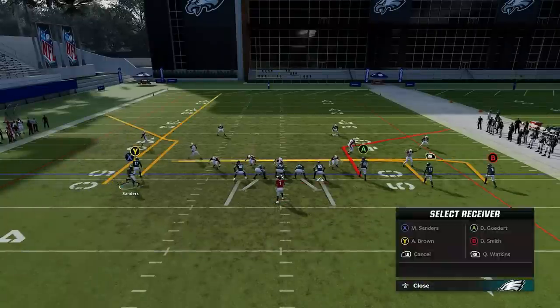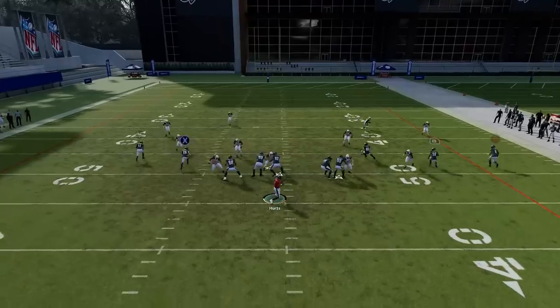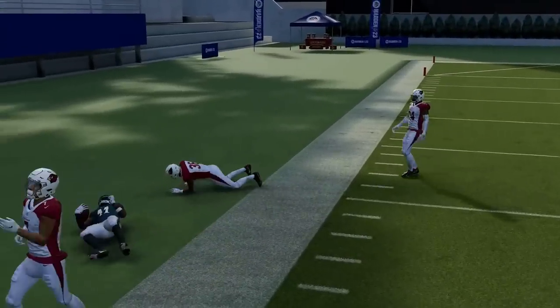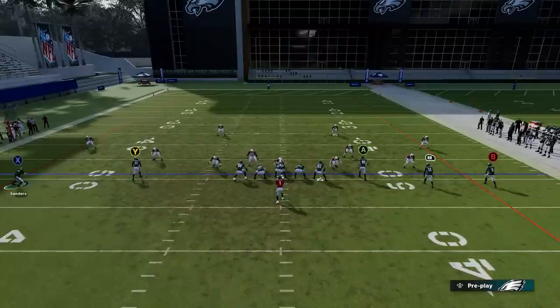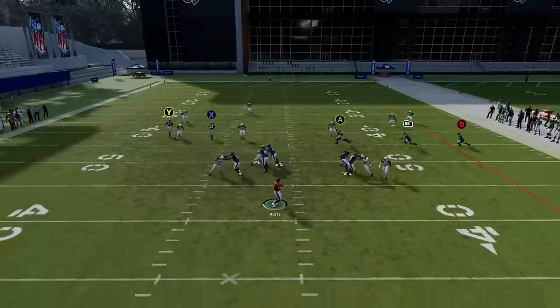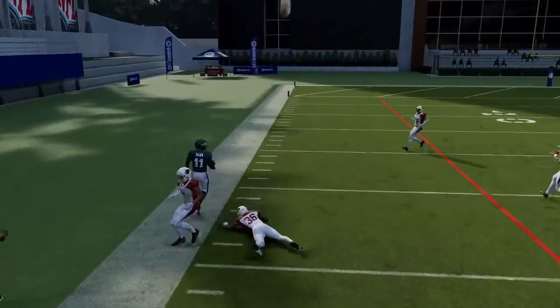Next up we have the Y Corner. Just motion in the X route, put him on a streak, then put the A route on a drag. The Y route should get outside of just about any man or zone — I tried it on everything including Cover Four and it worked the exact same way on all the defenses. Just wait for that guy to get outside the cornerback, bullet pass it away, and he'll beat every single defense in the game.